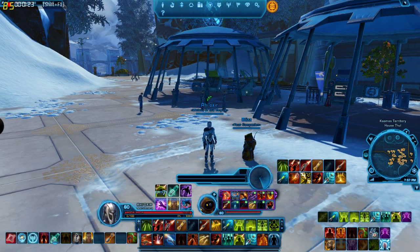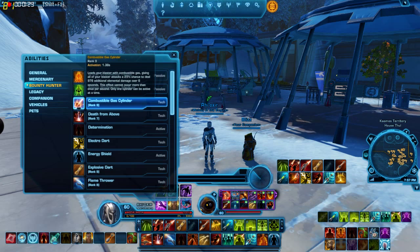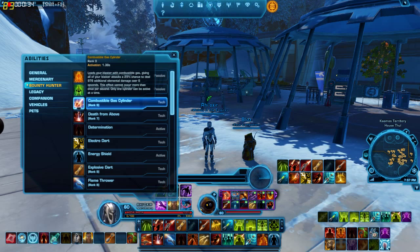Let me show you where these can be found. These are actually abilities you gain, and they increase in strength as you level. Combustible gas cylinder is used by both a power tech and a mercenary. In the power tech, it is pyrotech; in the mercenary, it is innovative ordinance.